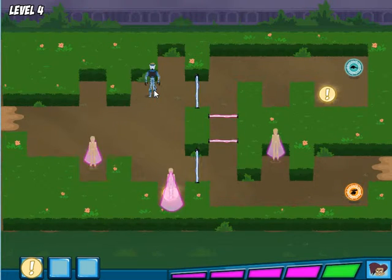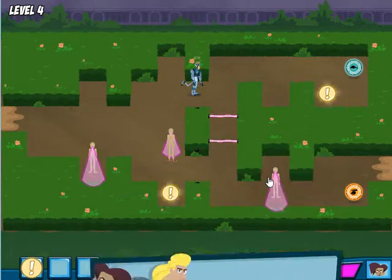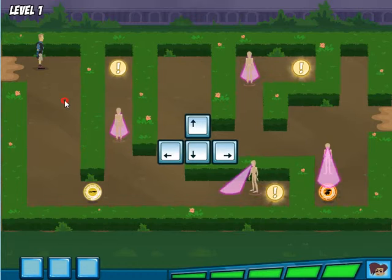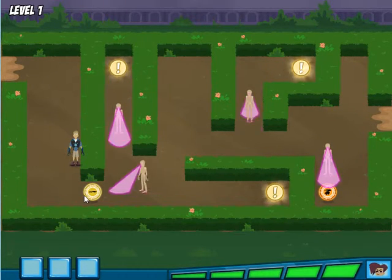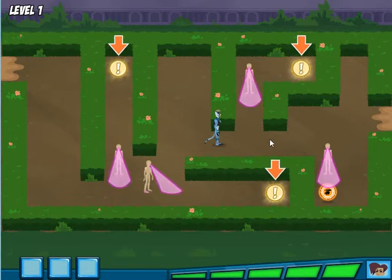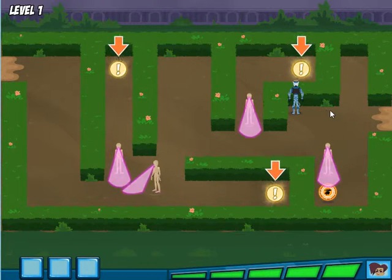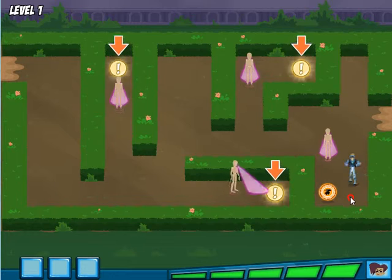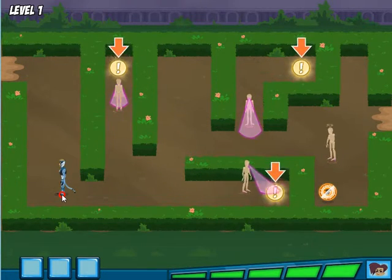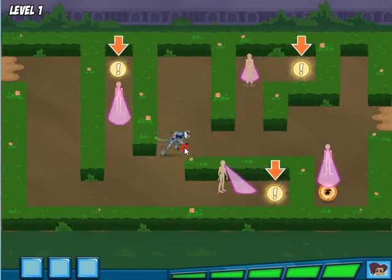Yes! This is the first animal clue. Just gotta collect the rest. Martin Kratts is trying to take my sweet babies! Be careful — use the arrow keys on the keyboard or click with the mouse to move Martin through the maze. These are the clues we're looking for; we have to collect all three before we find the baby animal.